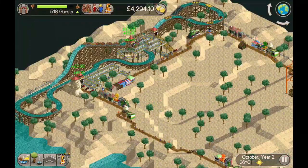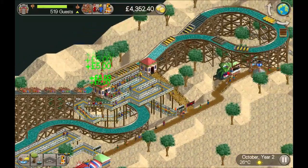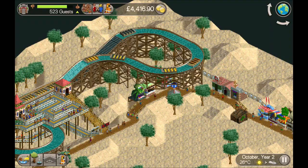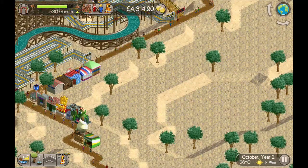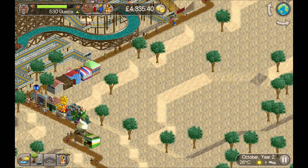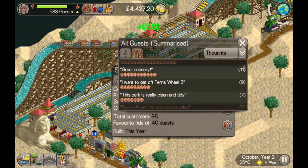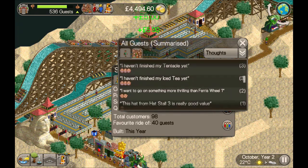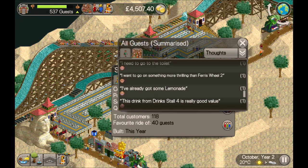Just over here we've got a splashboard with two exits and two entrances - clearly guests know which side is more exciting. I might rejig the end and add an extra drop to make one side better. Only charging five pounds for that one - I don't want to make too much money too quickly because I want to keep guests in the park and happy, going on the ride and enjoying it. Let's see what they're thinking - they're all thinking it was great. A lot of people thinking great scenery, some want to get off the ferris wheel. Really clean and tidy.